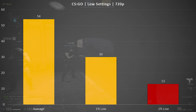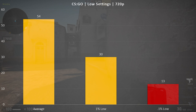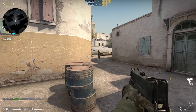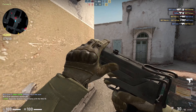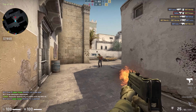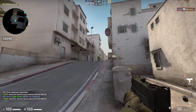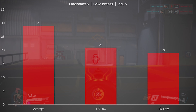Then I moved on to CS:GO on low settings at 720p, and I was actually really surprised — I not only got a playable frame rate, I got sort of busy playing the bot match rather than benchmarking. I saw an average FPS of 54, a 1% low of 30, and a 0.1% low of 13. I don't think you could be overly competitive at this resolution and frame rate, but you could at least play and probably have fun as long as you're not highly competitive and accept that everyone else likely has better hardware.